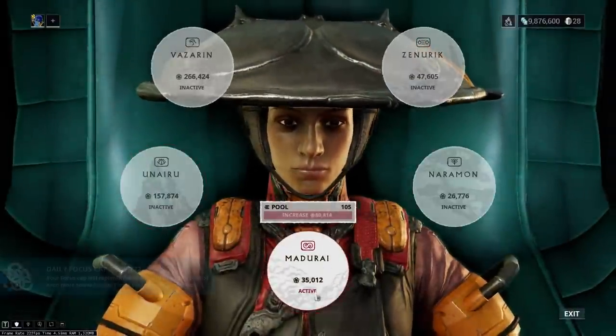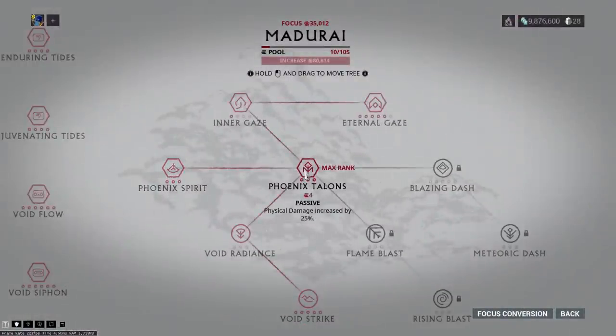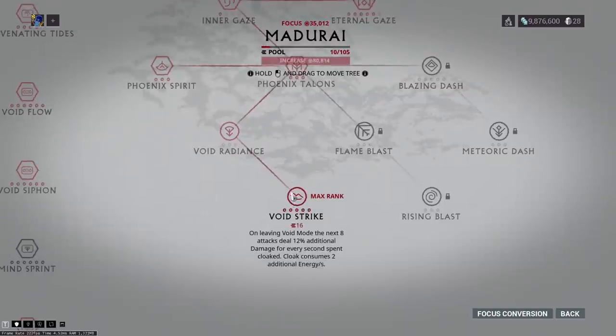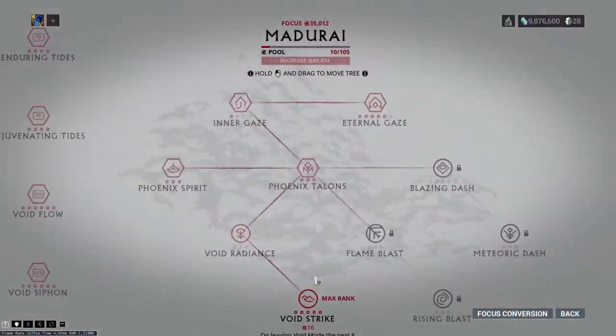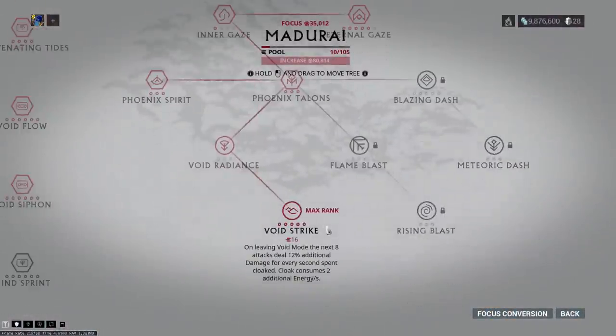I am using Madurai, and Madurai does have elemental and physical damage increases by 25%, as well as Void Strike for obvious reasons. Like I said, if you don't have a Harrow, you can one-shot with just Rhino and only a 2x multiplier — you don't need a 77x multiplier. I'm also running Madurai for the increased damage I get with my amp.